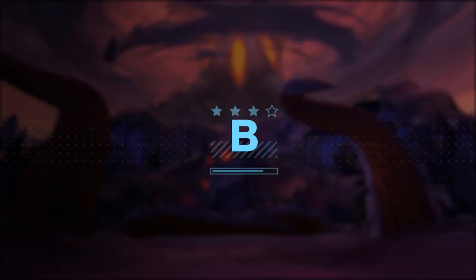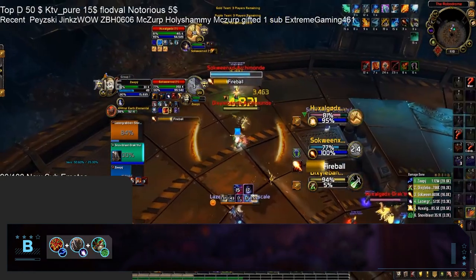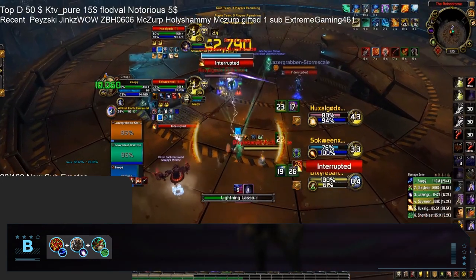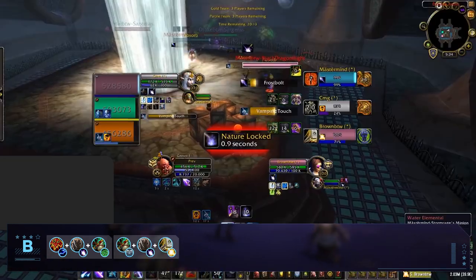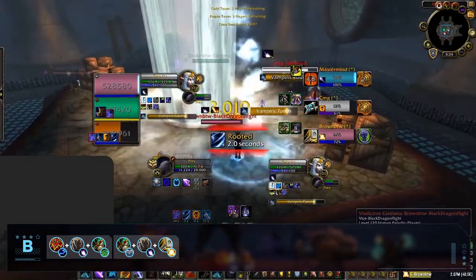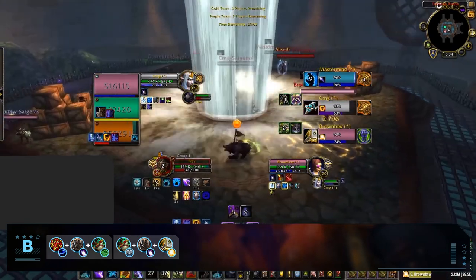Moving up into our B tier, these compositions gain a little more strength. Starting off, we have Elemental Boomkin with Mistweaver or Resto Shaman. After its recent showing in the EU AWC, it's gained a little more traction and is for sure a Boomkin's strongest composition right now, despite being a shadow of its former self. Windwalker Boomkin Holy Paladin is also making an appearance flying into our B tier. Both Windwalkers and Balance Druids have better options for partners, but this comp has found recent success on the NA ladder.